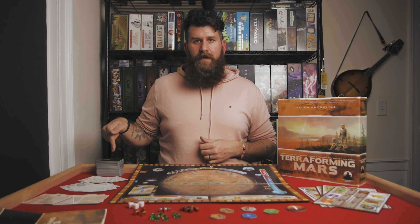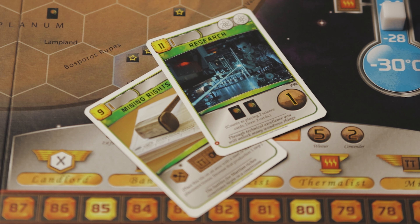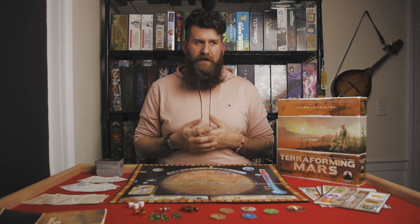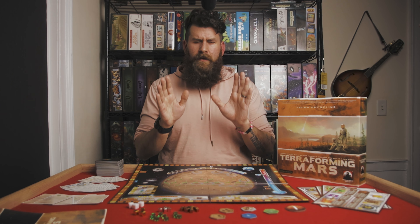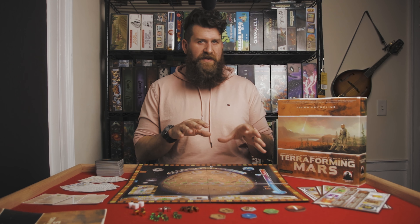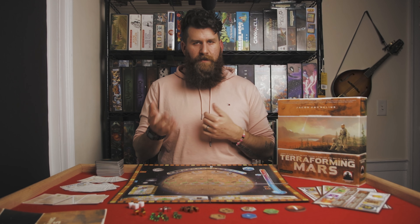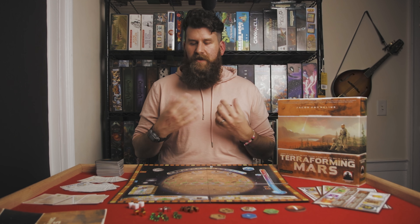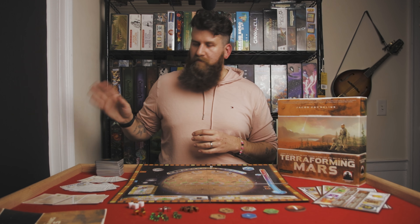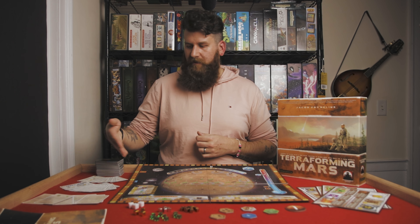You also have project cards, which by default are split into two stacks: standard project cards and corporate project cards. The game recommends starting with just the standard cards because they're slightly simpler and less focused on attacking or manipulating opponents' resources, tiles, or cards. The corp cards introduce a lot more player-to-player interaction and make the game more competitive and slightly more aggressive. If you're okay with that, mix them in right from the start — they're not much more complicated.